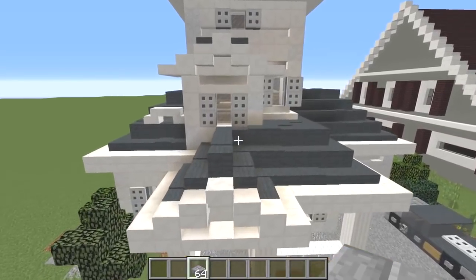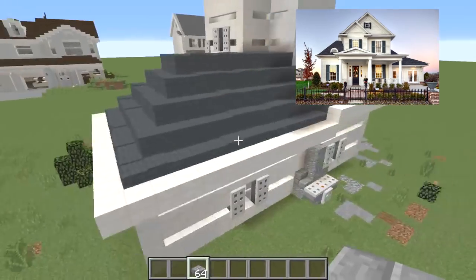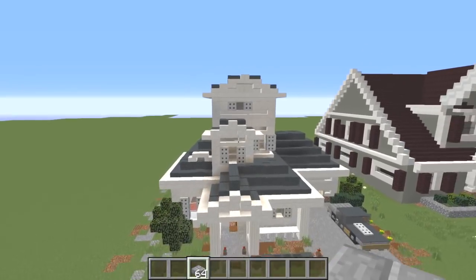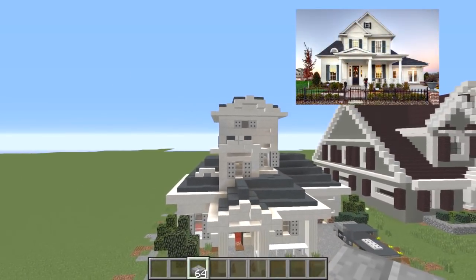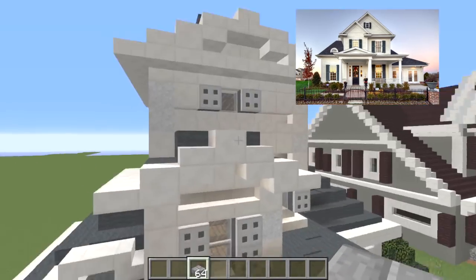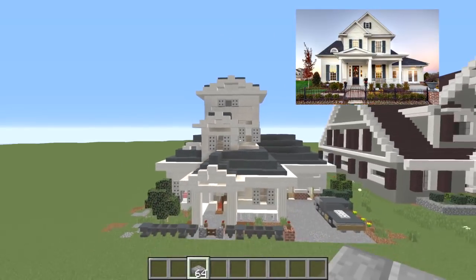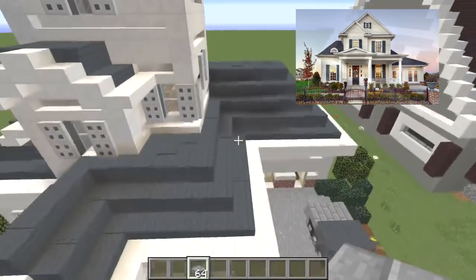This trial did not even use stairs or slabs — they just used blocks, which is not really an advanced building style. You should definitely use stairs and slabs as best as you can; they make it look way better. Another thing I noticed: they used slabs right here, and that is the wrong type of block for that. I would use stairs. This angle right here — the slope is way too short. They need to go 45 degrees at least so that we can have a nice triangle tip. And the proportions for this are awful — this is way too small, it needs to be way wider.